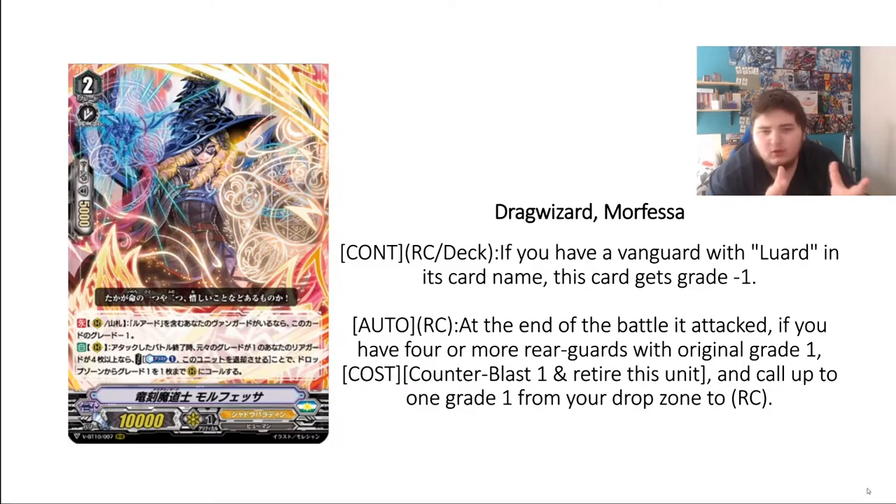She does almost the same as the old Mofessa in the sense that you can extend your attacks by calling a Grade 1 — but the difference is this one retires herself and calls any Grade 1 from your drop zone instead of your deck. Another big difference from the old Mofessa is that the old one was a Grade 1 from your drop zone, while this one is in the Rearguard Circle from your deck — the direct opposite. For the current deck it doesn't make a big difference, but if you could have this being Grade 1 here from drops, that would be insane.